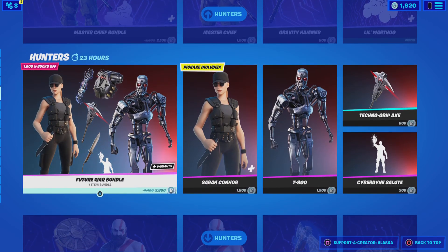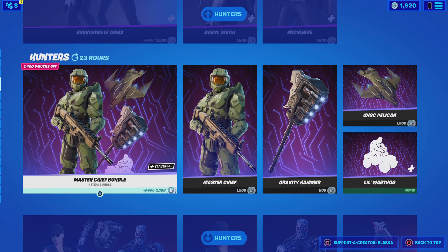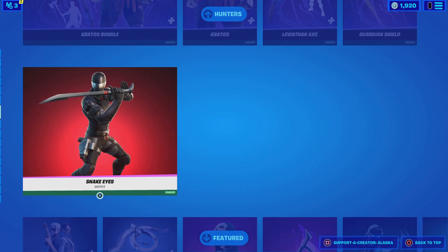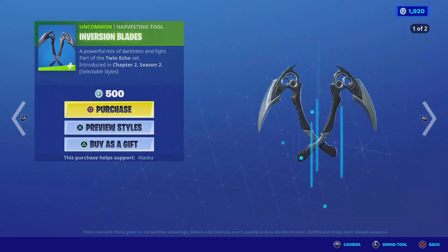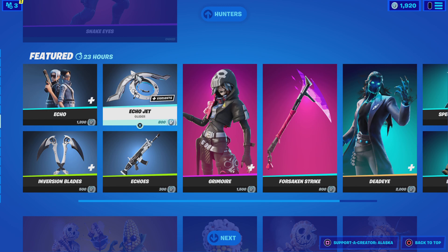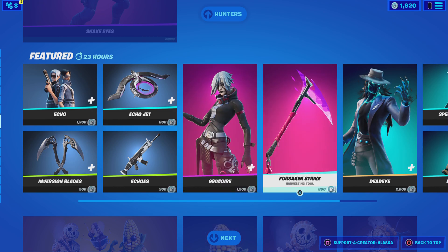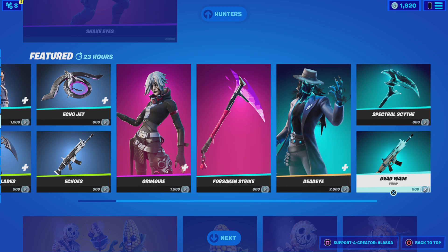I don't know what their names are. I would buy these again. Master Chief, Future War Bundle, Con-Crit, not Condo, Kratos, Snake Eye — we're down to our daily shop. Echo, Virgin Blades, Echo, Jets, Echoes, Grimoire, Forge Snake, Dead Eye, Special Psych, Dead Wave.